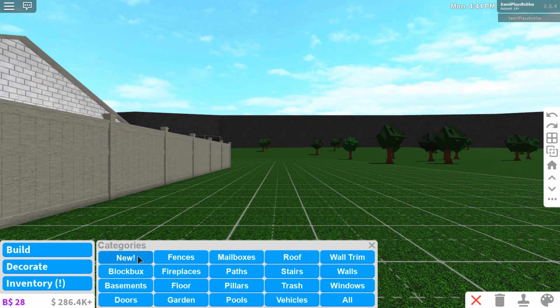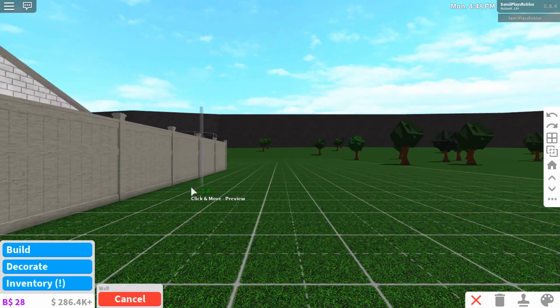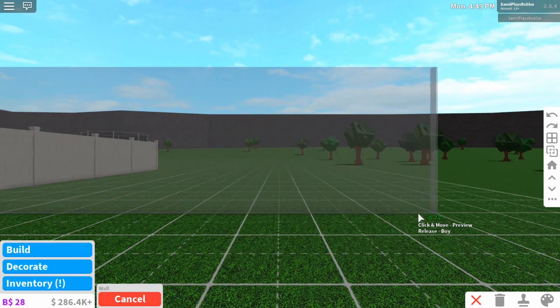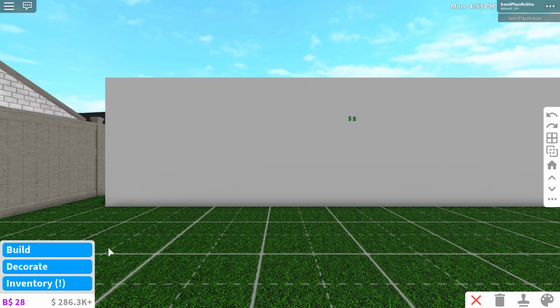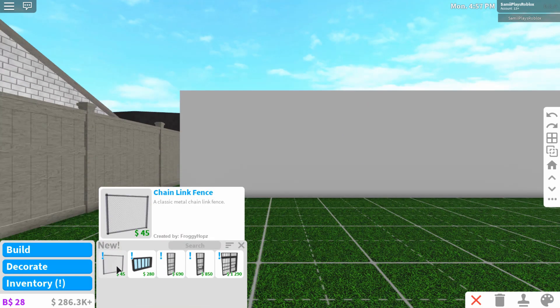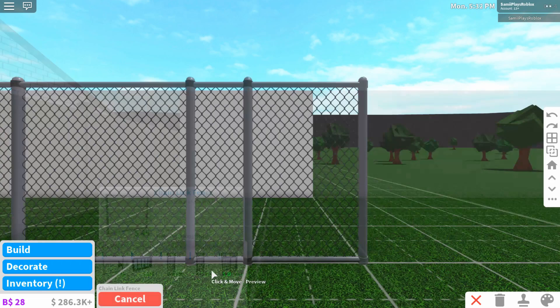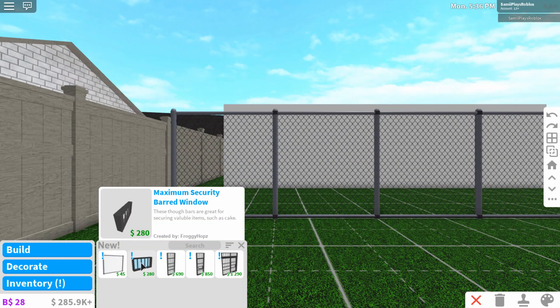I think I have to place a wall down first — I'll put a wall right over here and make it white so it can stand out more. So we have the chain link fence, which is perfect for like prisons or jails if you want to make a build like that, or even a gated community. We're going to put that right there — it's giving me Jailbreak vibes, I absolutely love it!